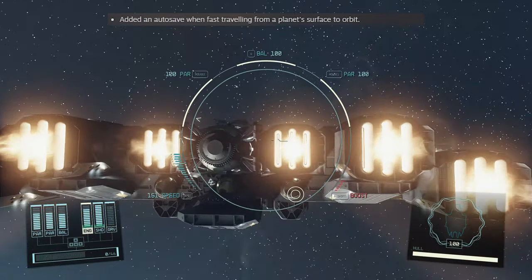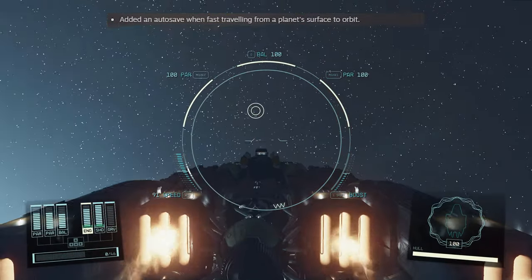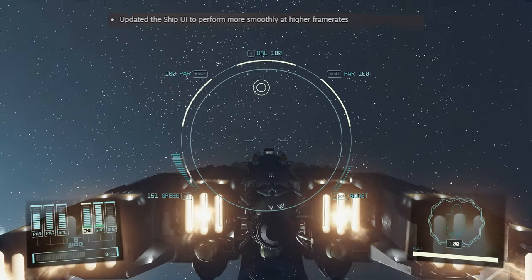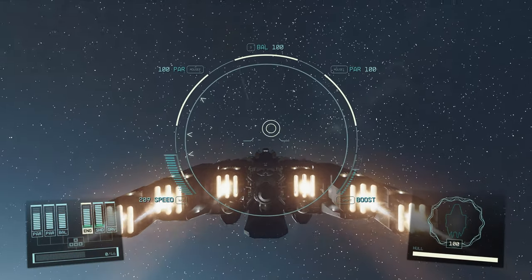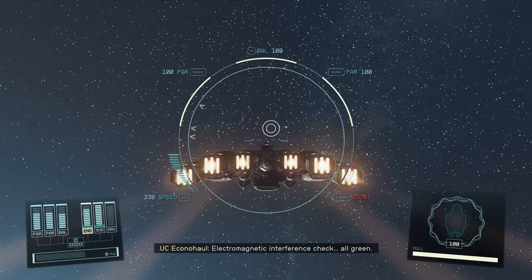They also added an autosave when fast traveling from a planet's surface to orbit. And finally, they updated the ship UI to perform more smoothly at higher frame rates. I didn't notice much of a difference there, but maybe for those of you with higher-end machines, you may see a difference. And that is it for the update.